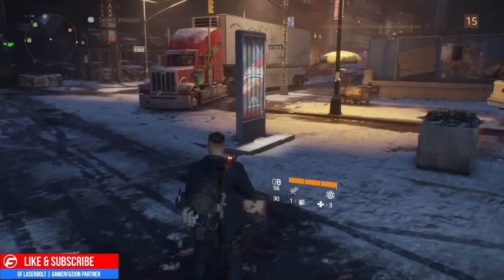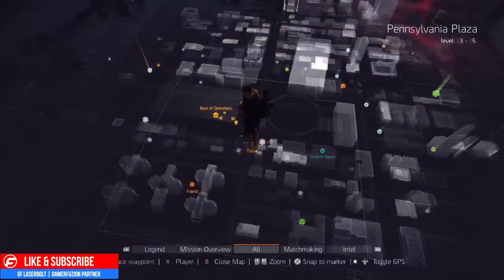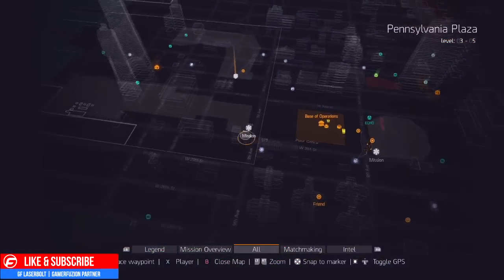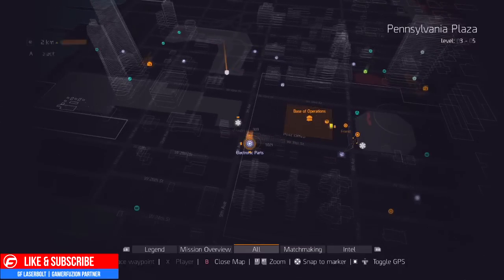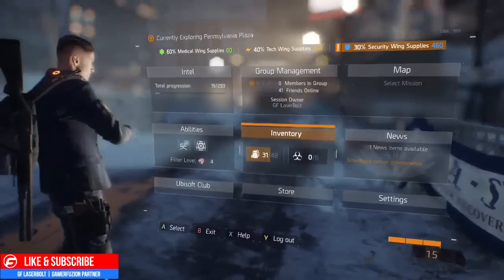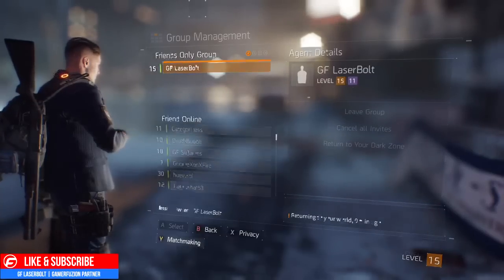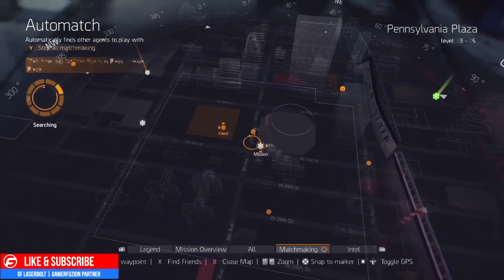Now I'm going to show you exactly what you need to do to get these to respawn again. Once again, before you do this, make sure you go pick up the electronic parts and the weapon parts first. Once you're good, all you're going to do is pull up your menu, go to group management, and pull down Y — that's going to pull up the matchmaking.